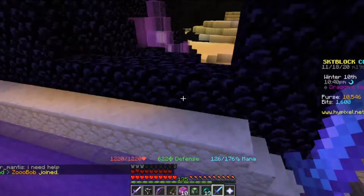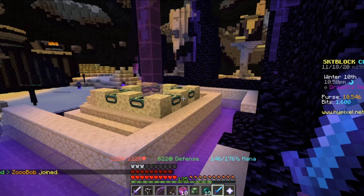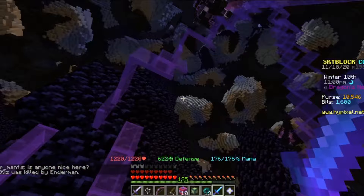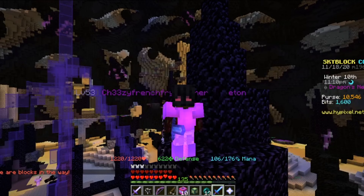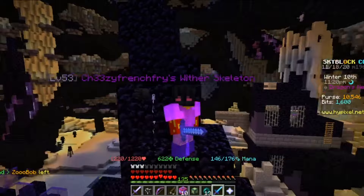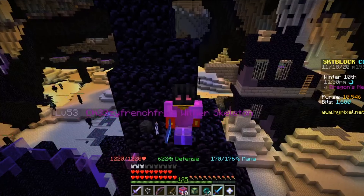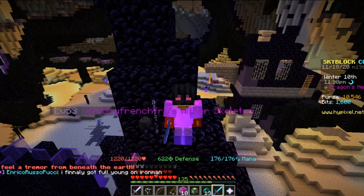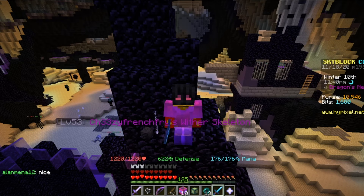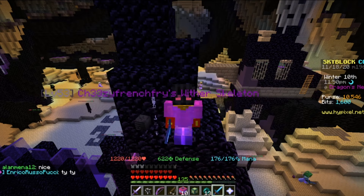Every time you get a summoning eye, you can place one. But there's something called weight — it's your placement ranking in dragon fights. Your placement depends on how much damage you do. If you do 10 million damage and get first place, you'll get about 175 weight. If you place one summoning eye, you get 100 weight. For something like an AOTD — Aspect of the Dragons — you need at least 400 weight. So if you know you'll get top 3 damage, you need to place at least 2 to 3 summoning eyes to make profit.